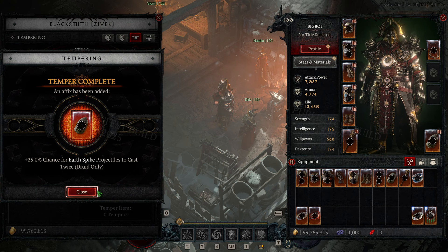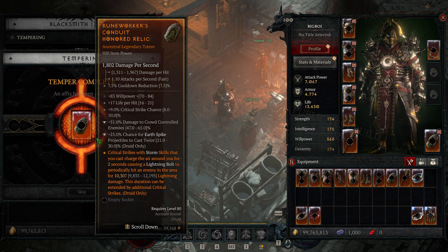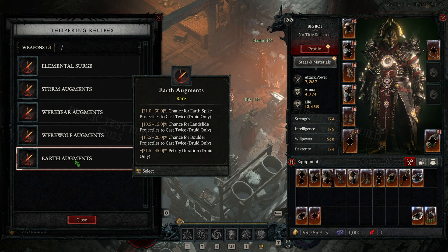Something else to note: these tempering manuals are going to come in three different rarities - magic, rare, and legendary - and this will increase the affix rolls. So once you get the legendary tempering manuals, these stats are going to get pretty crazy.